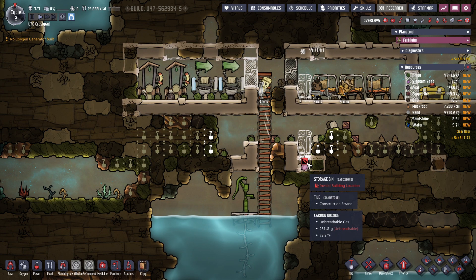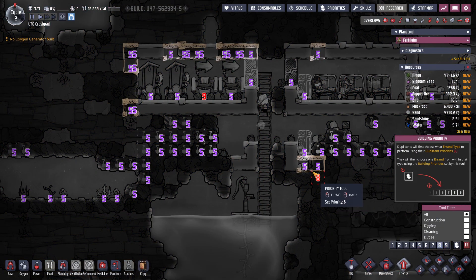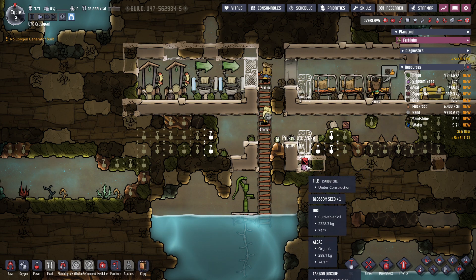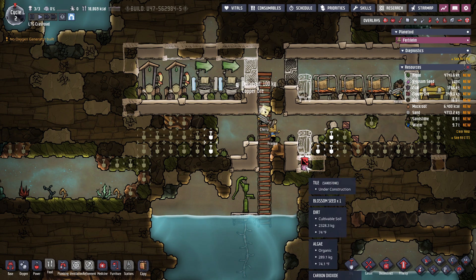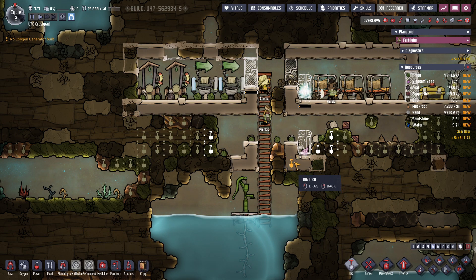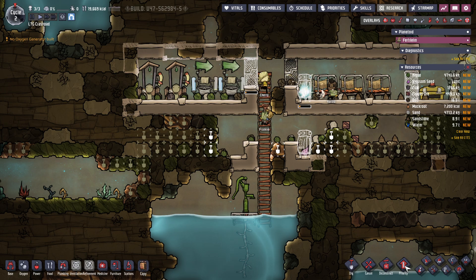Invalid building location. I just want to see if that's gonna fix itself. Also I should mine this copper, probably with a higher priority. Can I write over other ones? See if that worked — it did work, okay.